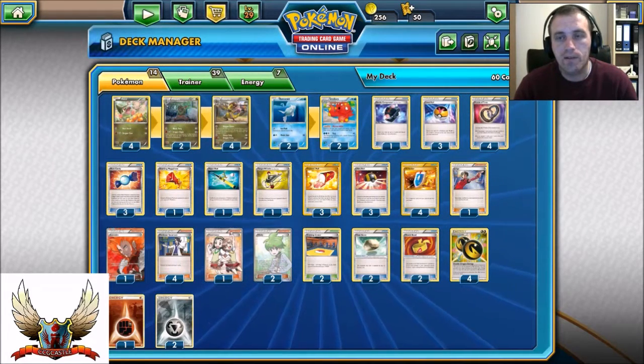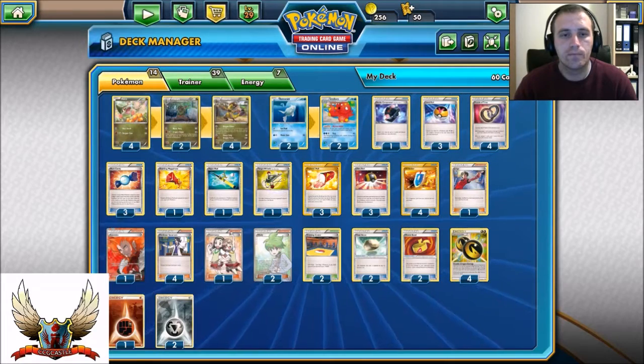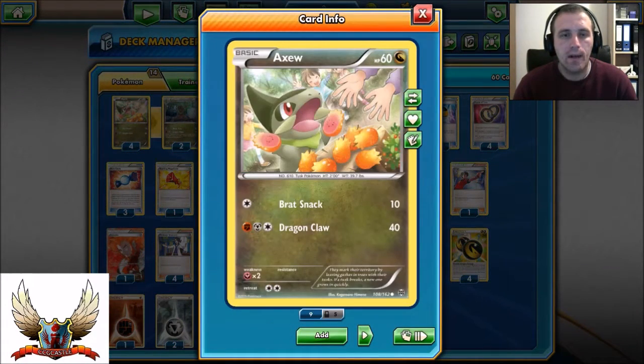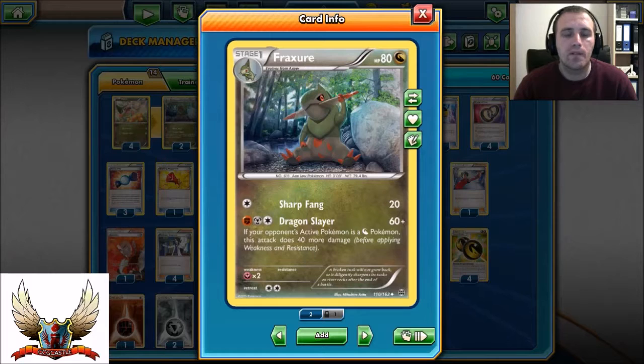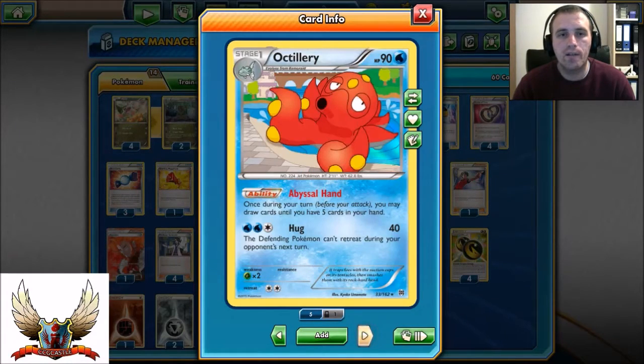So the list is 14 Pokémon cards, 39 Trainer cards and 7 Energies. For Pokémon: four Axew with Brat Snack and Dragon Claw — any Axew works, I picked this one for its Colorless attack. Two Fraxure, in case you play against item lock, you can sit with Fraxure. Also if you have three Axew on the bench but no Rare Candy for Haxorus, Fraxure helps. Four copies of Haxorus with Dragon Dance, Sharp Fang, and Dragon Pulse. Two Remoraid and two Octillery.